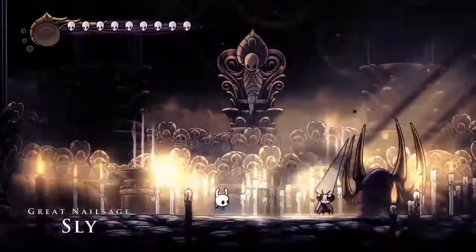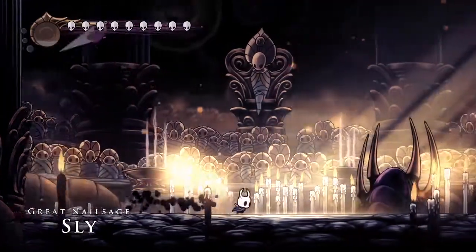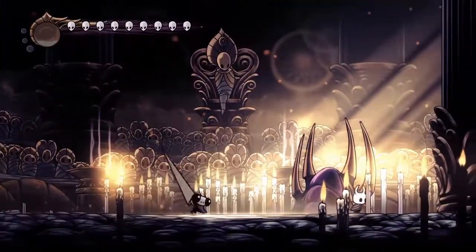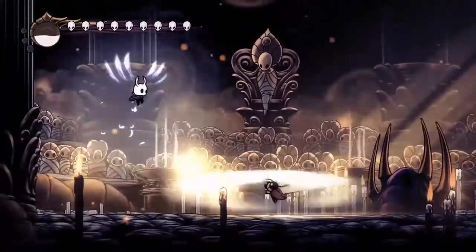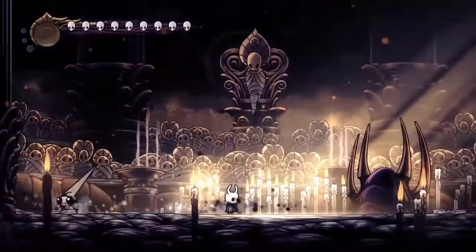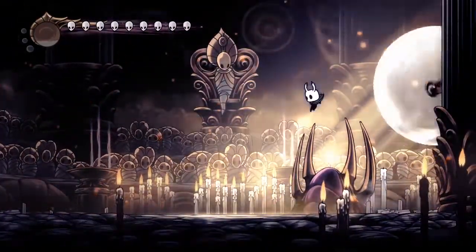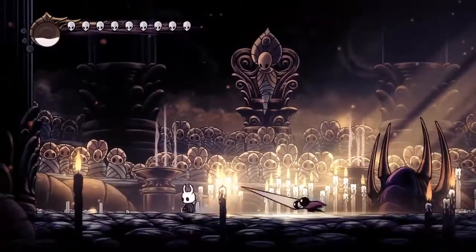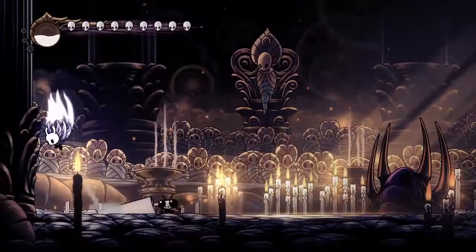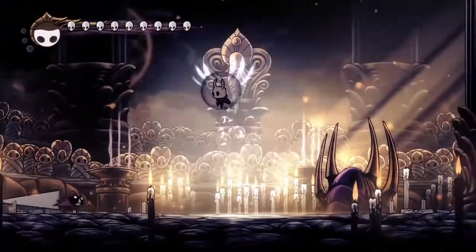Starting off, the most common one he's going to do is this double slam into a spinning attack. If he's near the centre of the arena and you've got space, you can just walk underneath him, like I do here, and get 2 hits off underneath. This cyclone he does — I do Desolate Dive; if you don't have the necessary soul, you can just pogo off him. And just there as well, when he does the 2 slam into the spinning, I wall jump up the wall and then jump over him and get another 2 hits in.